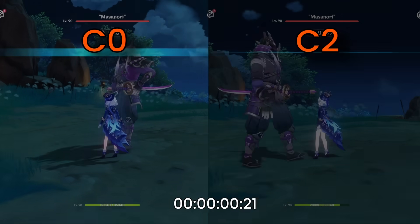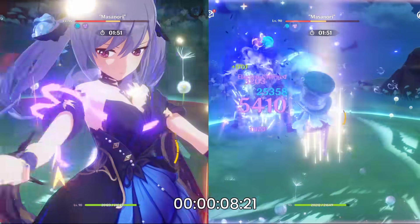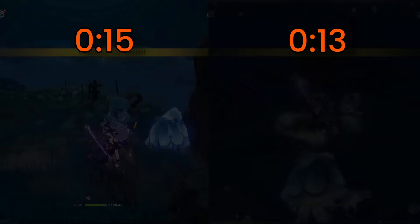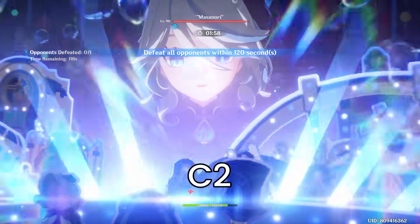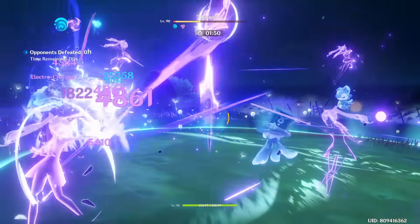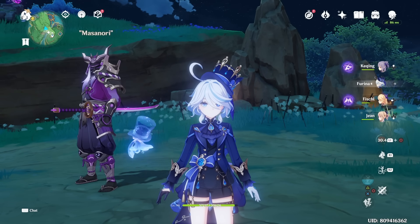As you can see, there wasn't too much of a difference between C0 and C2 clear time. The main reason is that with both constellations it still takes time to reach maximum fanfare stacks — even with C2 it takes a bit of time. So in shorter, easier fights where you can take out enemies quickly, it won't make much of a difference. The biggest factor here is the starting 150 fanfare points that C1 grants.